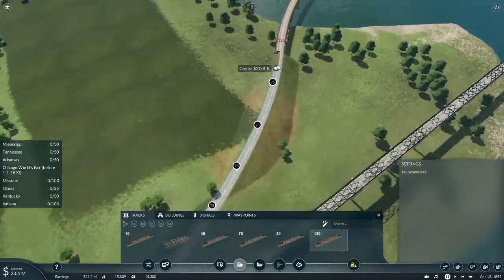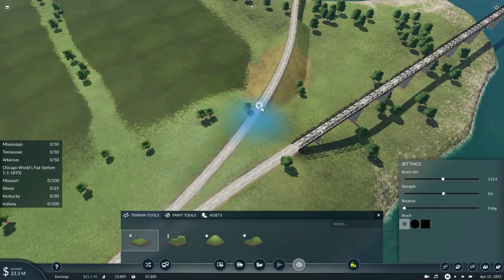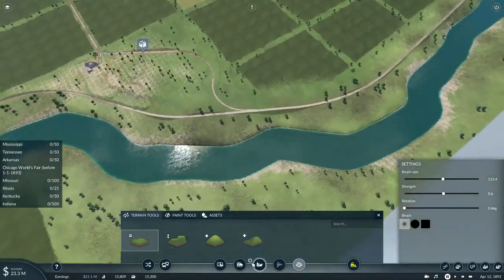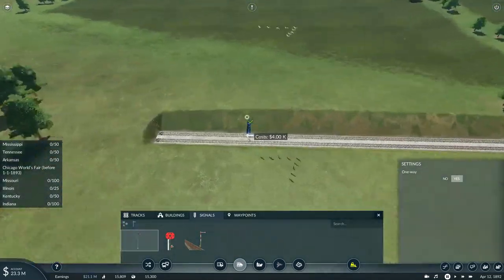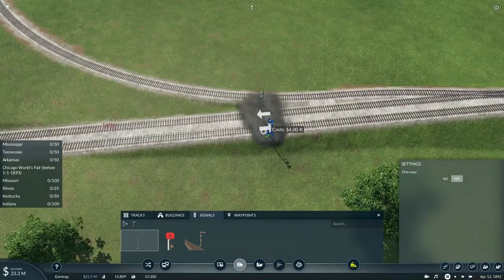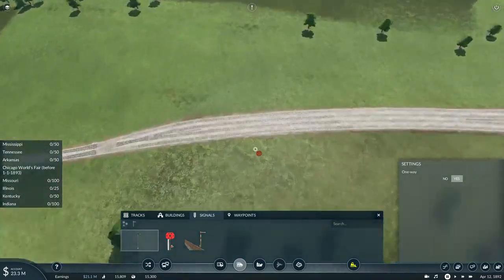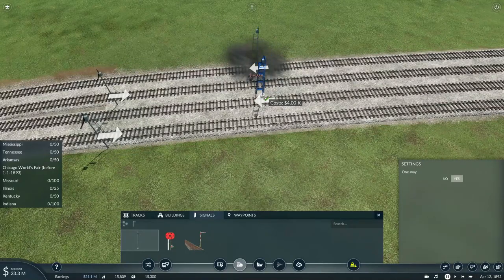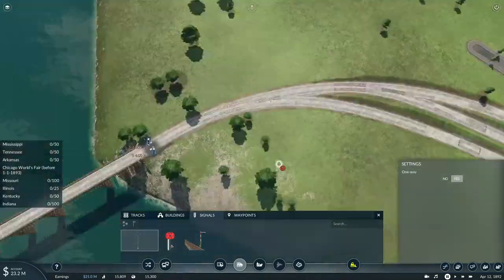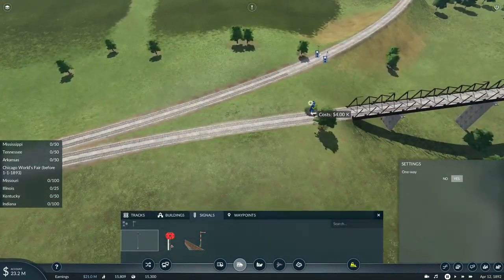We'll add a bank-bent onto that and connect both, but we'll have to get rid of this texture here. Now let's place down the signals with the new extension — placing signals on both the main line and the freight line, some signals just before the bridge, and signals here for those entering the freight yard, and another one here.